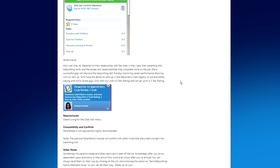Performance depends on the babysitter's relationship with the children, parenting and babysitting skills, and the duties they complete while on the job. More successful gigs improve the babysitting skill, thereby improving career performance and allowing Sims to rank up. Sims start with a zero-star rating and can go up to a five-star rating. Requirements include Island Living for the odd jobs menu, and Parenthood is not required but highly recommended.